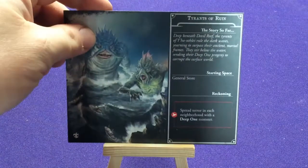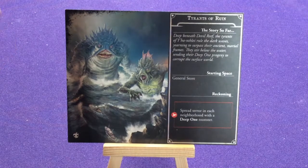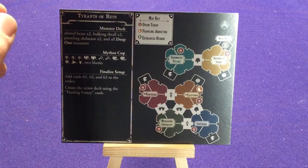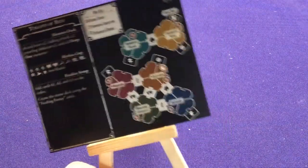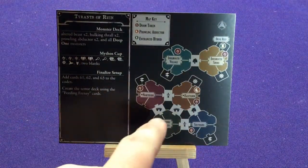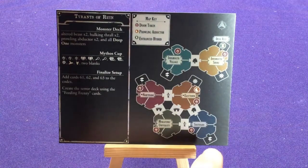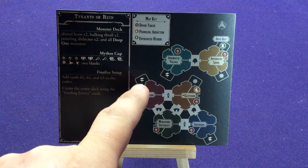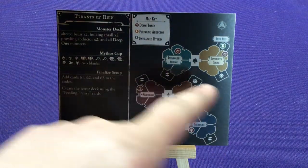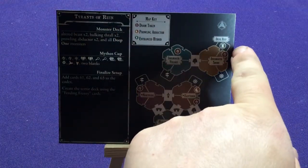Now we've got a couple of scenarios. We have the Tyrants of Ruin with Mother Hydra and Father Dagon, showing all the different areas. The map has some of your original town places with bridges and forest walkways. On the edges are pathways that connect to each other — you can lead through one or the other and go to Innsmouth Village, or take the port to the other port. Up top is Devil's Reef, which is a special area.